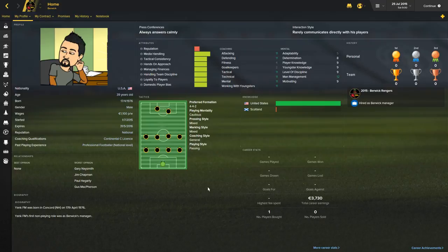This isn't an imported database. No edits have been made. This will be a pretty straightforward save. We're going to start as the Berwick Rangers in League 2 of the Scottish Premier League, which would be the fourth tier in Scotland.